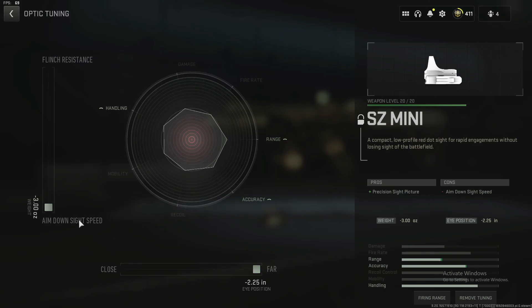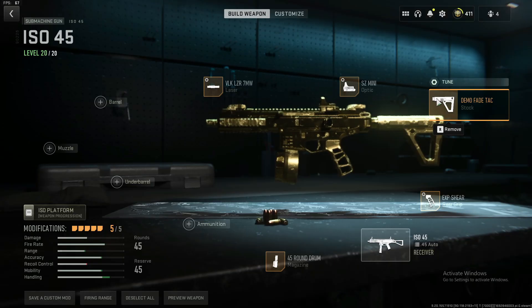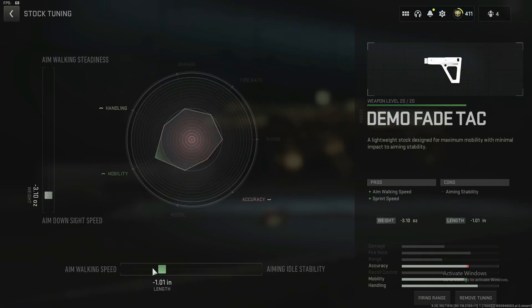You're going to want all on the ADS speed just to give it that snappy speed that you need to kill everyone. Then go over to the stock and put on the Demo Fade Tack, and tune it to minus one inch for aim walking speed and then minus 3.1 on ADS — again giving it some more snappy ADS speed.